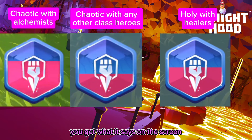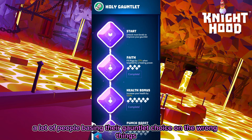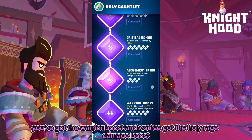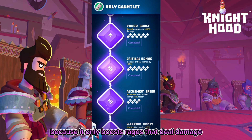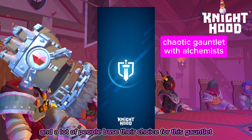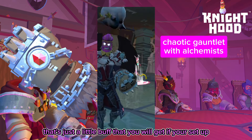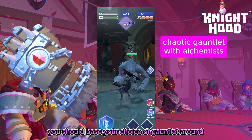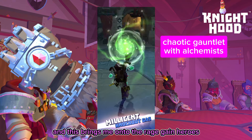Looking at the holy gauntlet's other nodes: it has a sword boost, a warrior boost, and a holy rage damage boost — which by the way doesn't work with half the holy heroes because it only boosts rages that deal damage and half the holy heroes don't deal damage. A lot of people base their gauntlet choice on the wrong things, particularly with this gauntlet. Those three boosts should be seen as just a little bit extra. You should base your choice of gauntlet around how quickly and efficiently your main setup will gain rage with it.